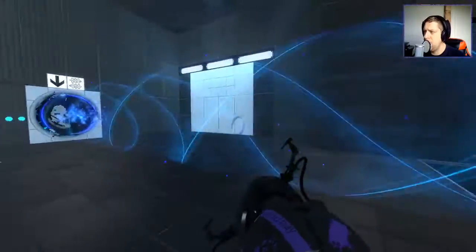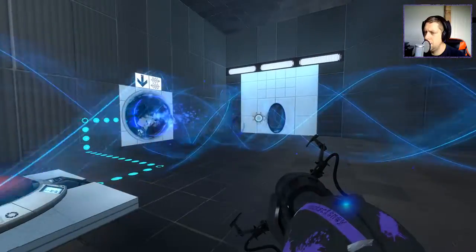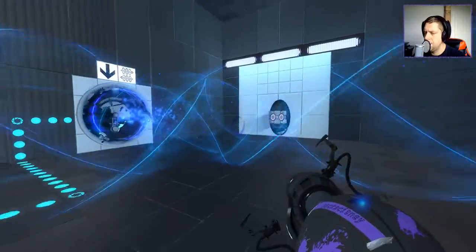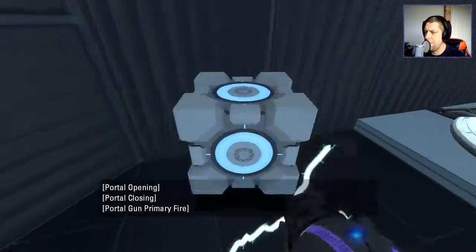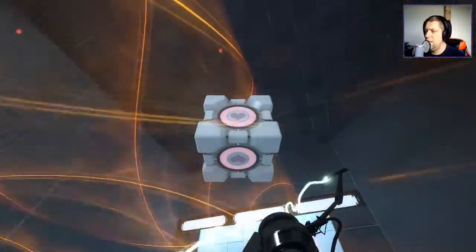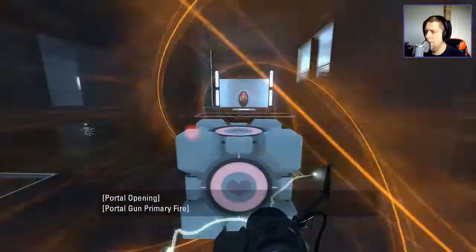All right, I'll save you as well. Don't worry, I'll save you. I gotcha. Come on, then. You just wanted to follow your weighted buddy around, didn't you? So now this will allow us to extract the companion cube, like so.